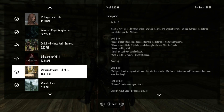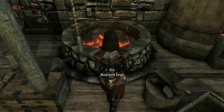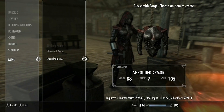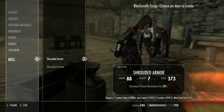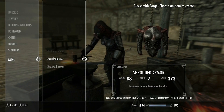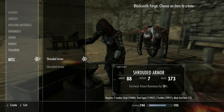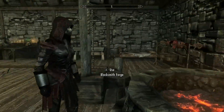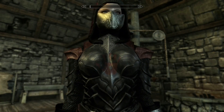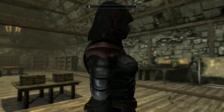The fourth mod is the male standalone version. Basically, this gives you a nice armor set that's essentially heavy mail — a stronger version of the shrouded armor. It gives you an unenchanted and an enchanted version to craft. Poison resistance is one good enchantment to craft. The hood shown here is from a different mod we'll be looking at in a second.